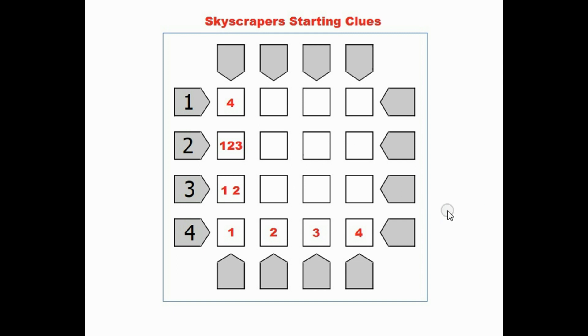Here are some starting clues. If you know these clues, it gives you a great place to start. When you look in the direction that the arrow is pointing, you can see that number of skyscrapers. In every row and column, you'll have 4 skyscrapers: 1-story, 2-story, 3-story, and 4-story. If you look in the direction of this arrow and you can only see one skyscraper, you know it has to be the tallest skyscraper and all the others are blocked from view by it. So you know that box has to be a 4.